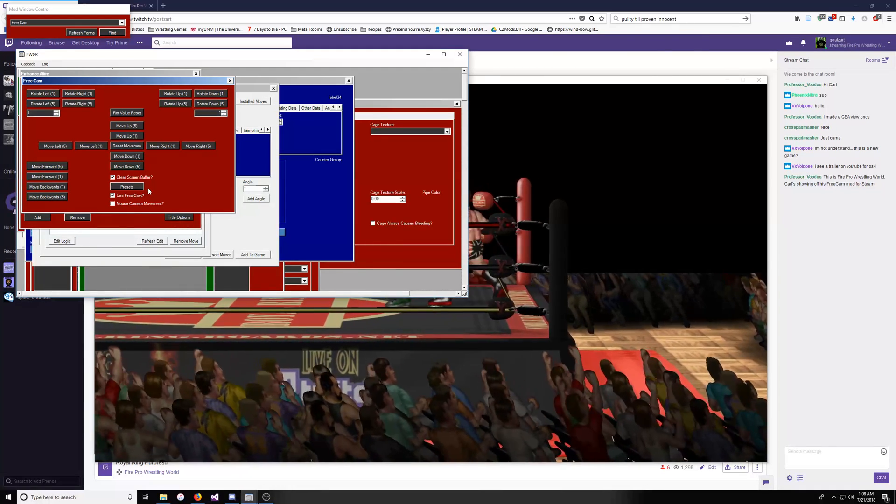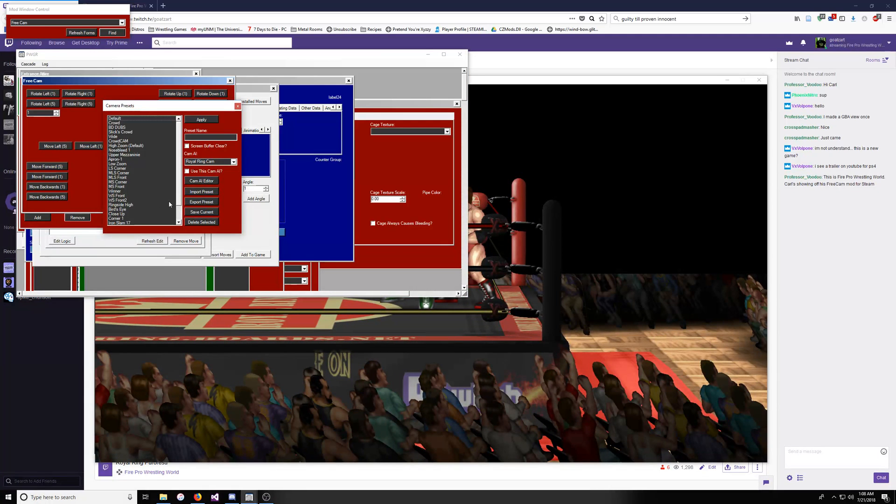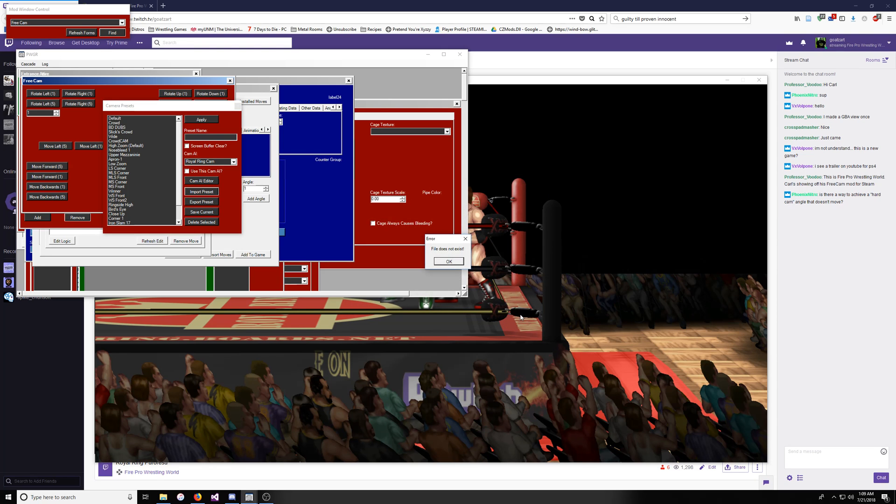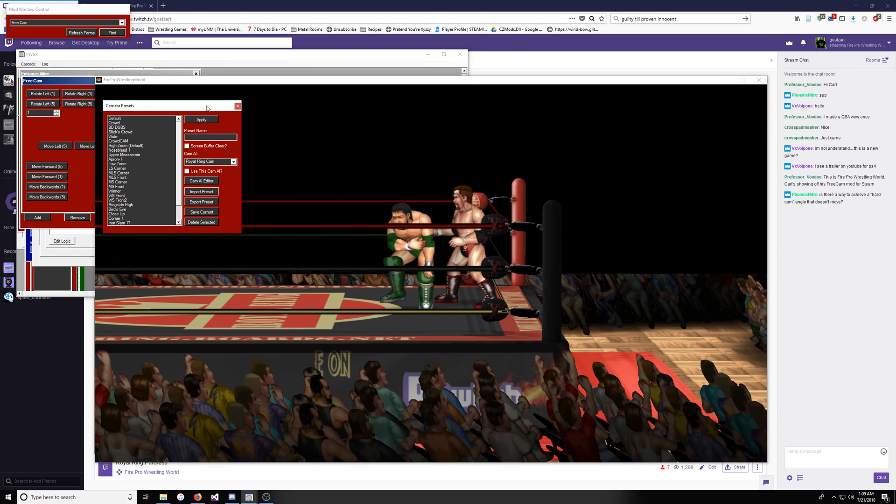There are also files that some people have shared with their angles. To use that, you just import a preset — it will bring up a box and you'll find the preset. I don't think I have any left that I haven't imported already. You just import it and you're good to go. It's freaking out because I tried to import a preset that doesn't exist.